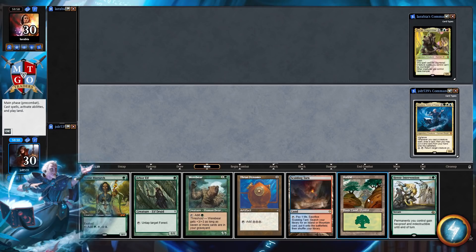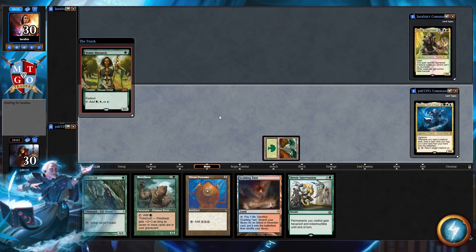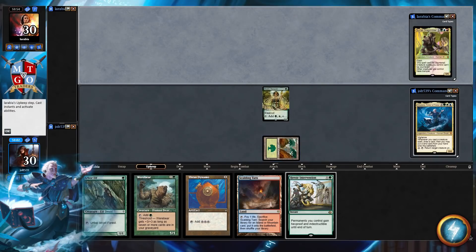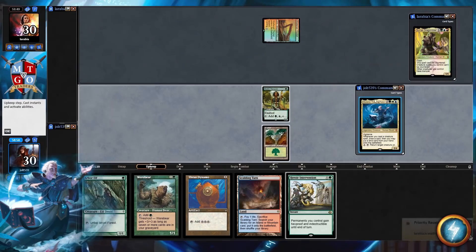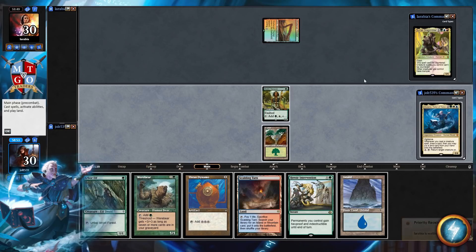Let's have Forest enter the battlefield — yeah, that'll be good. And I guess we end up going for Noble — yeah, I kind of like that. So we'll have Forest enter the battlefield, that'll keep us open on mana, so we'll have Noble enter the battlefield. We're playing Tulane, Teller of Tales: Vigilance, whenever you cast a creature spell draw a card, then you may put a land from your hand onto the battlefield, and for a three-mana activation return target creature you control to its owner's hand.